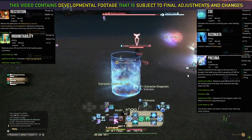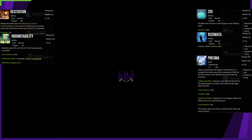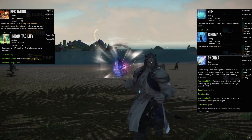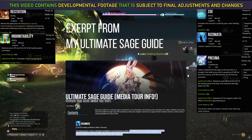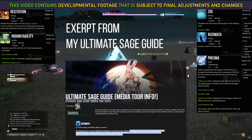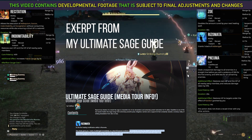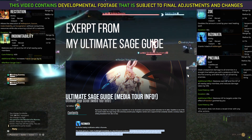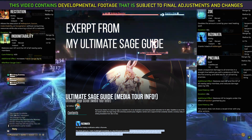Rizomata, however, flat-out gives you an Addersgall with no strings attached and no limitations. Compared to the limitations Recitation has for either Excogitation or Indomitability, this no-strings-attached approach is beautiful. I'm actually a huge fan of this — it's such a strong skill that I genuinely believe you can justify using it off cooldown, which is my general recommendation in my Sage guide, unless the healing required is so minimal you literally cannot justify spending any Addersgall.